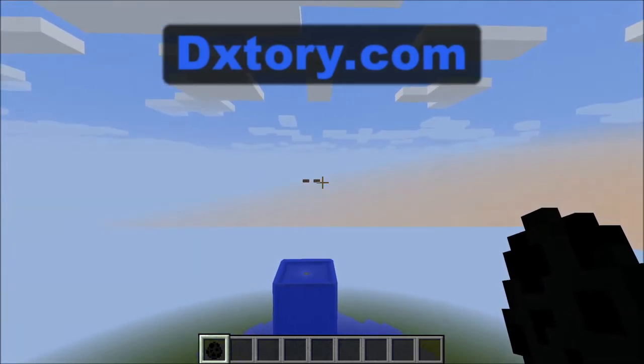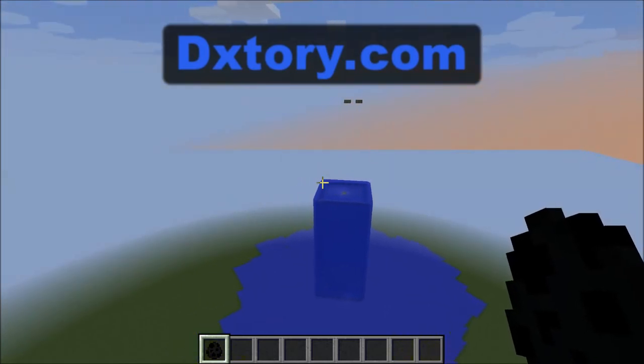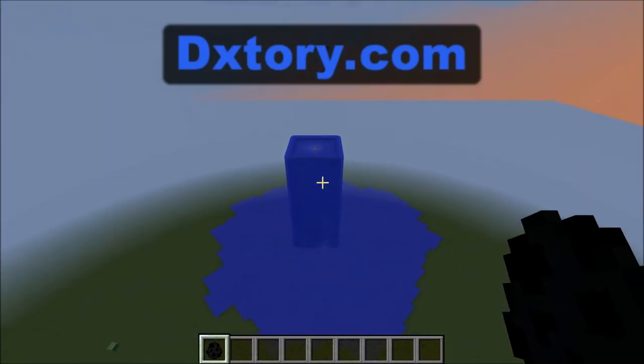Up here is where the mob farm spawning platforms would be. It has a 40-block drop to the water, so the spawning pads would be outside of the teleportation radius, and then there's a 50-block drop to the floor, so again the floor will be out of the teleportation radius.